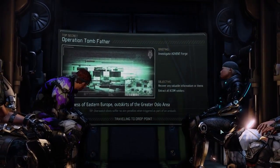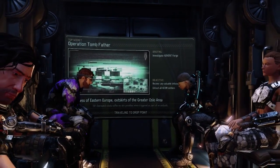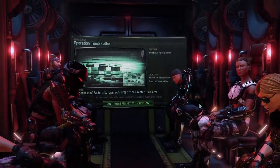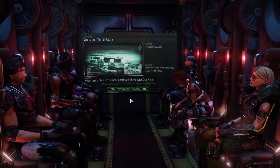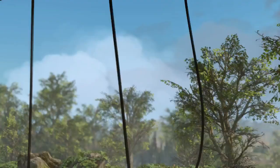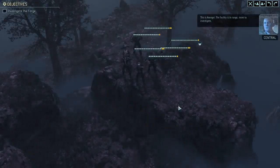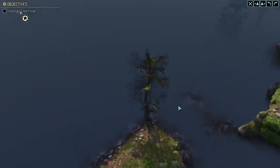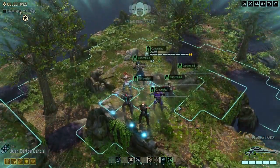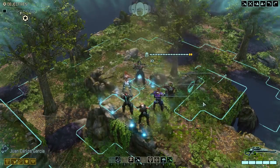Welcome back everybody, it's Operation Tombfather — we're heading on to the Advent Forge. Sorry for the lack of a video yesterday; it took me a while longer to figure out the whole slowdown issue. After lots of tinkering, I decided to disable the Second Wave Reborn mod, which kind of fixed the issue. I also went through everybody and upgraded their weapons to three slots. We've got a new warsuit in action and our blaster launcher — good to go.